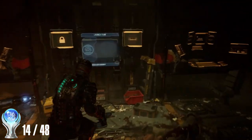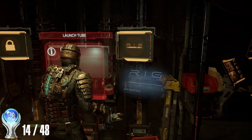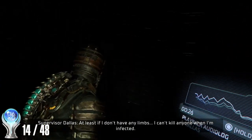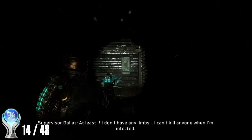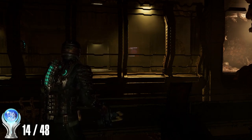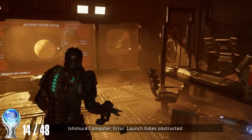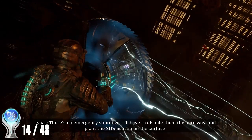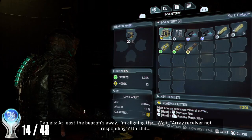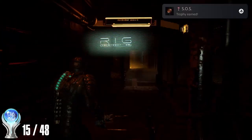In the mining wing, we discover the SOS beacon is missing and we need higher security clearance. We find an admin rig and a disturbing audio log from Supervisor Dallas, who cut off his own limbs to avoid turning into a necromorph. Nicole appears and helps us progress through a locked door where we find the SOS beacon. We destroy gravity tethers holding an asteroid in place, attach and launch the SOS beacon, but then learn the comms array is misaligned. We reach the tram station and complete chapter 7.